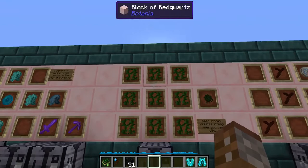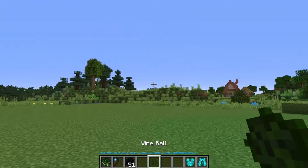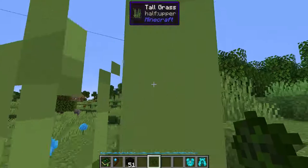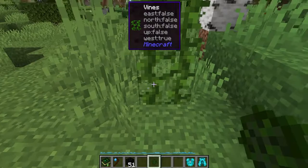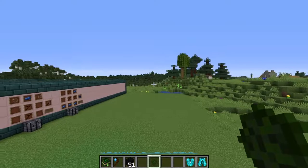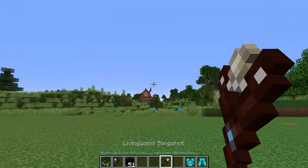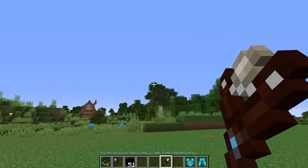The vine ball is made from nine vines collected in the environment. Throw it onto a surface and it creates strong vines you can actually climb — no need to jump, just walk up to it. There is a limited throw distance, but you can pair this with the living wood slingshot, made with four living wood twigs and a rune of air, to fling the vine ball in a more accurate direction with a better arc.